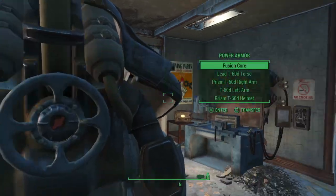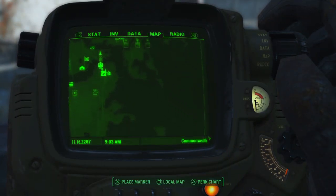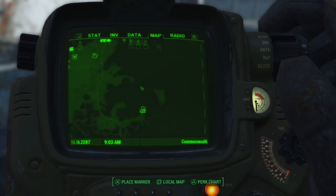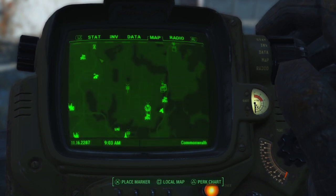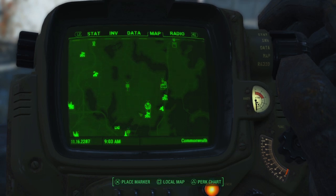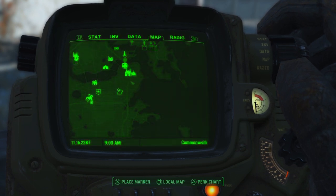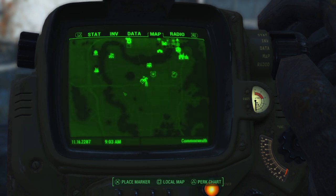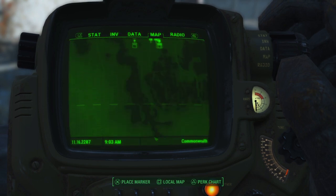We need to improve Science to level four. I remember the Atom Cats are somewhere down south — that's Warwick Homestead nearby. The Atom Cats sell T-60 armor pieces, so we need to make our way down there. We have a superior armor set but we're still missing the legs, so let's head south, maybe from Fenway, and explore the area.